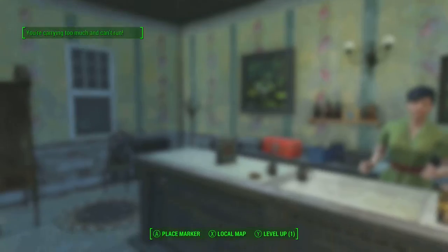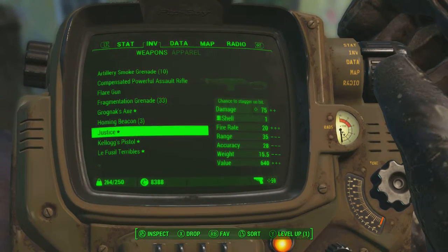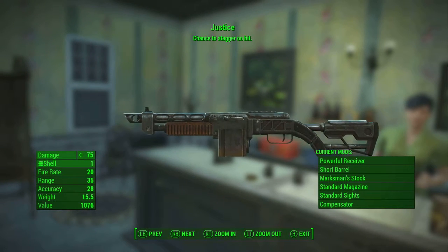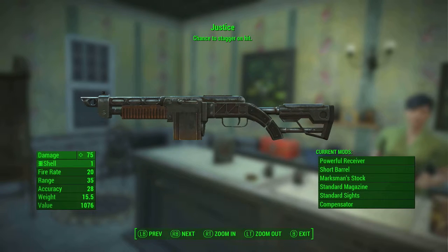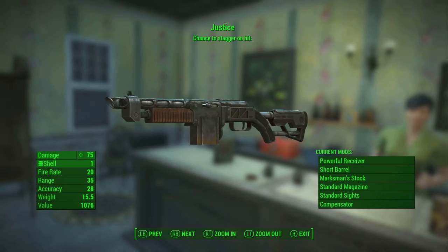The Justice shotgun is a shotgun which has the chance to stagger on hit. It does 72 damage, fire rate 20, range 35, accuracy 28, weight 15.5, and a value of 1076.